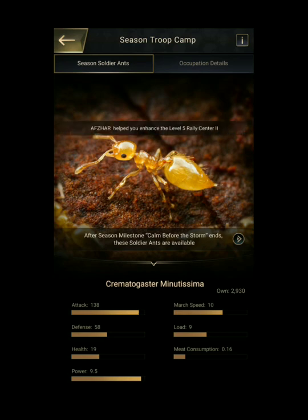How to obtain Season Soldier Ants? Season Soldier Ants cannot be obtained from hatching but can be obtained from the following methods: 1. Resource Node. 2. Enhance Building. 3. Alliance Occupies Fortress. Obtaining from Resource Node — you can collect Season Soldier Ants from the Resource Node.